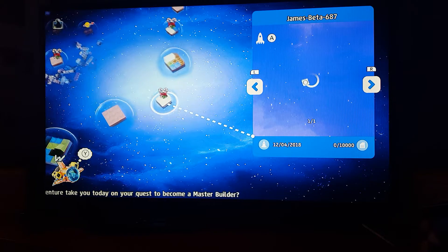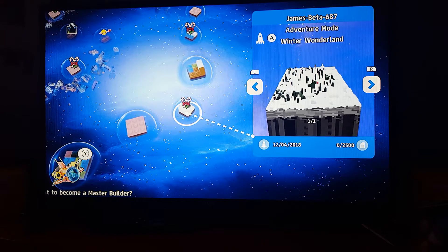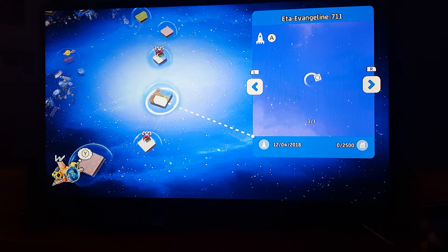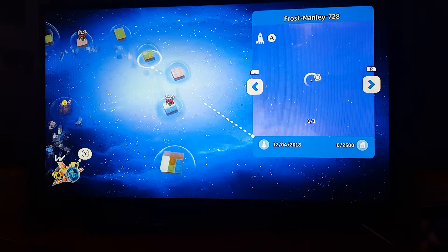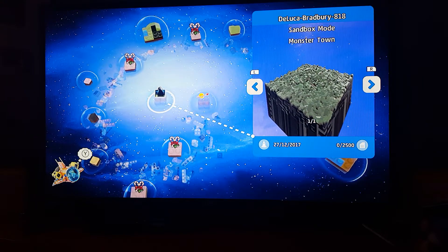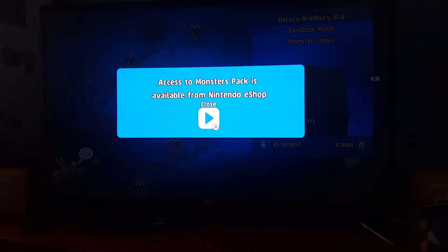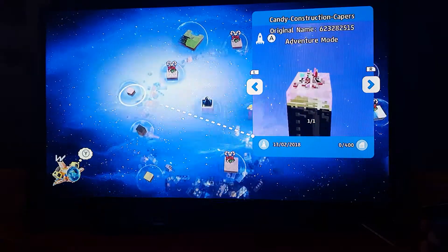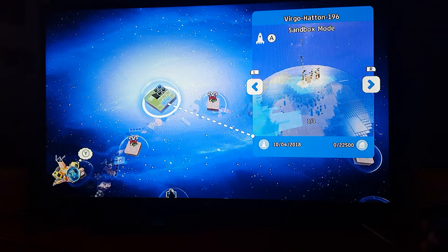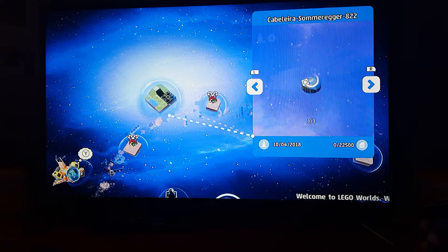We have these worlds. Also, this game just randomly picked a name for this world that's practically my name — then Beta, then 687 — and that's just randomized. Anyways, let's try to find the world that's in sandbox. And this one, if you click on it, says access to Monsters Park is available for Nintendo Wii Shop. That one was sandbox, but I doubt I'm going to be going on that one.